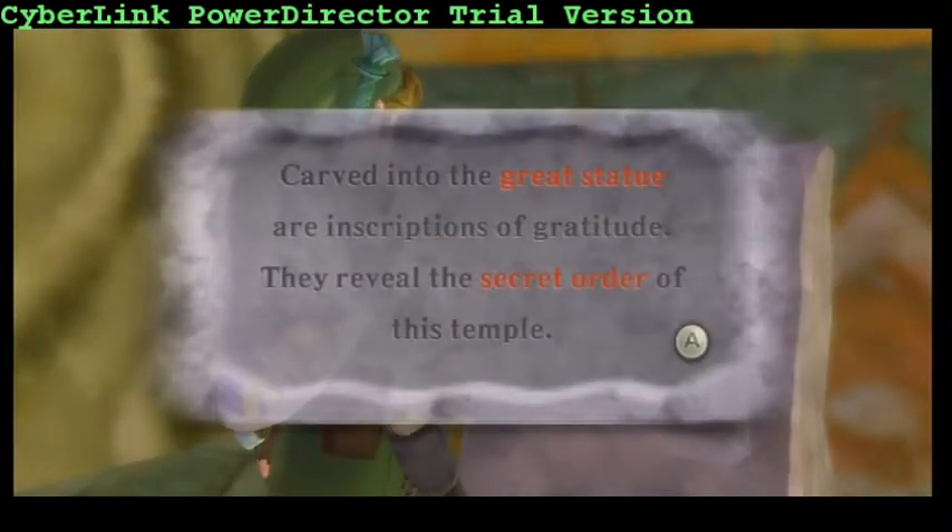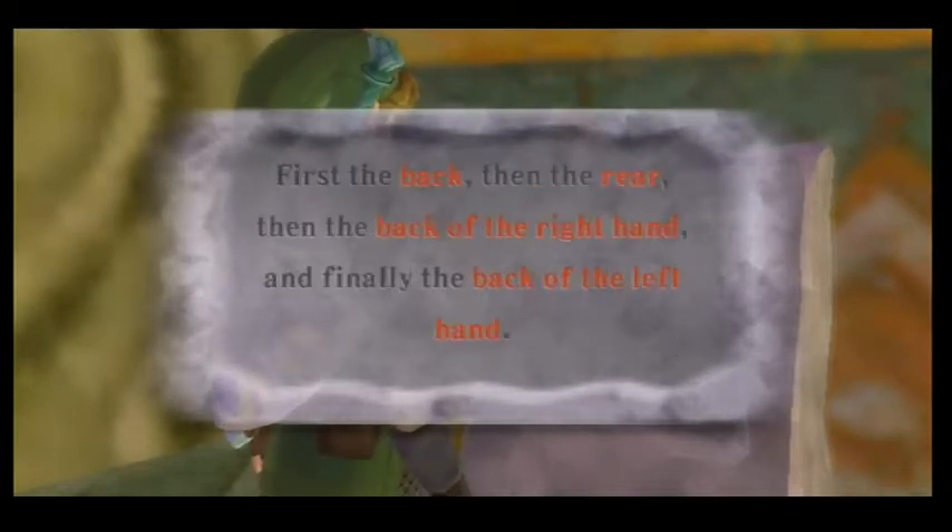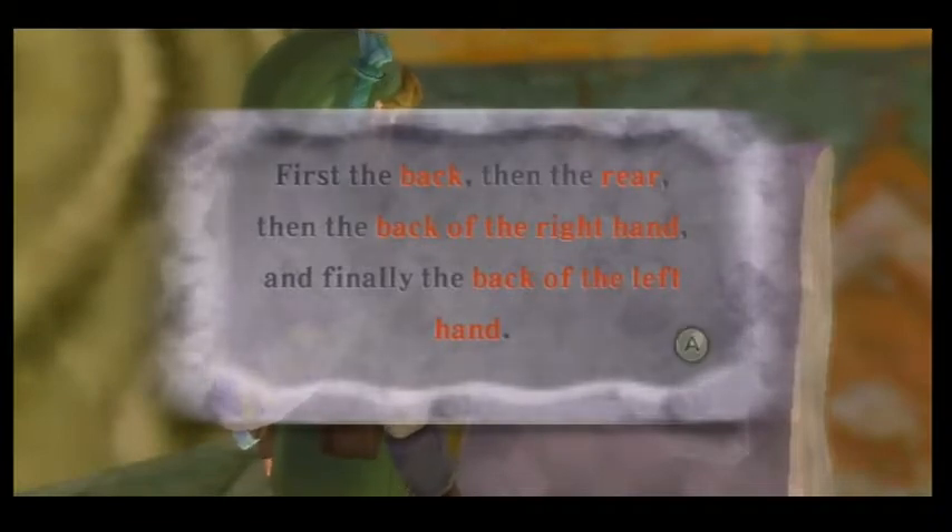Carved into the great statue are inscriptions of gratitude. They reveal the secret order of this temple: first the back, then the rear, then the back of the right hand, and finally the back of the left hand.